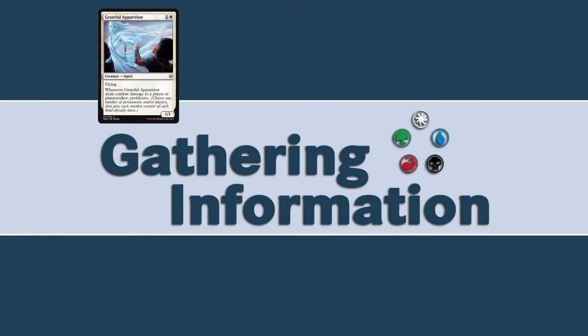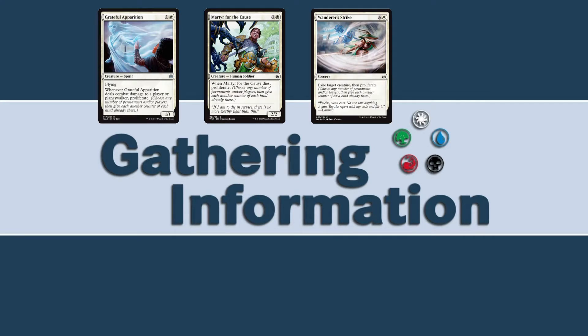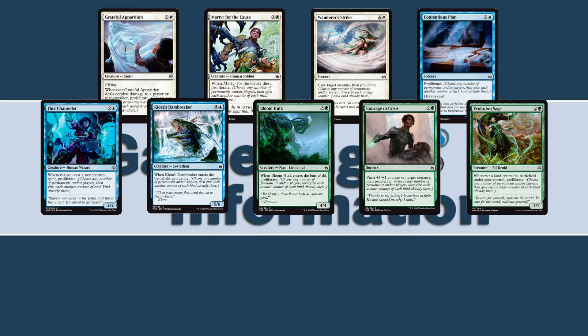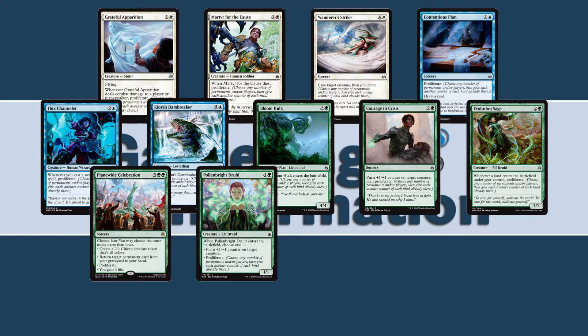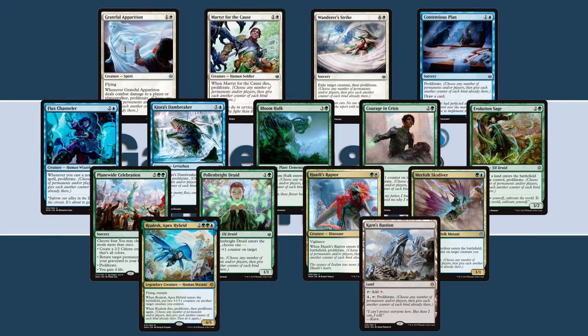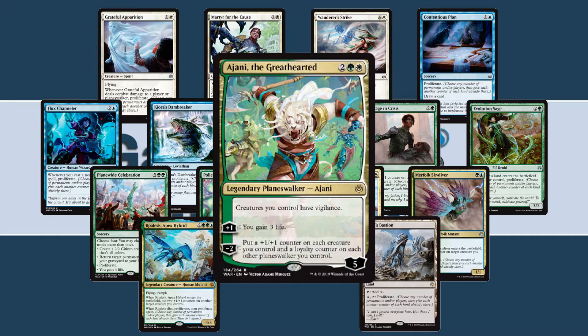And that's where our second keyword mechanic for the set comes into play: proliferate. Proliferate reads: choose any number of permanents and/or players, then give each another counter of each kind they already have. Now this is a returning mechanic, and it was a lot of fun in Scars of Mirrodin, where I think it first came from. But here it's being used in a slightly different context. The minus one minus one counters have been replaced with plus one plus one counters — like on the Amass creatures, or on creatures in general. Ajani the Greathearted can put a plus one counter on everything you control, and then if you keep proliferating from there, oh boy.